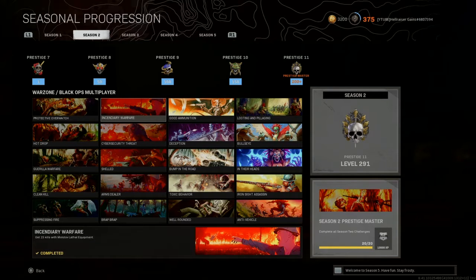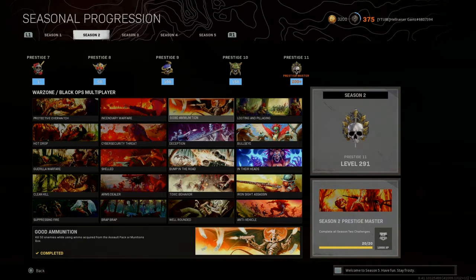Incendiary Warfare: get 15 kills with Molotov lethal equipment. Either down people in Plunder and finish them off with a Molotov Cocktail, or play one of these Clash modes. Clash is great because people are camping inside buildings with low health, and even Payload works. Just throw the Molotov Cocktails strategically and you're going to get a lot of kills.